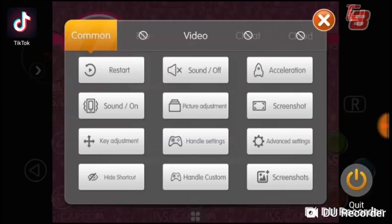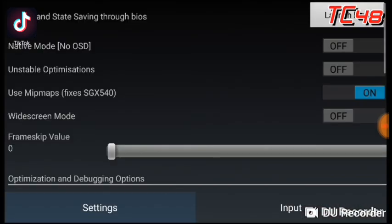To fix that, we're just gonna go into the little menu here — the clover leaf icon — and we're gonna go into Advanced Settings, and then we're gonna go into Launch BIOS.